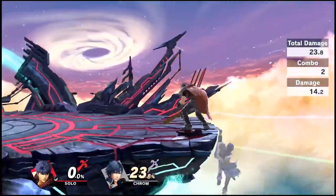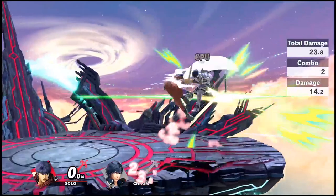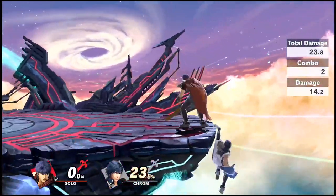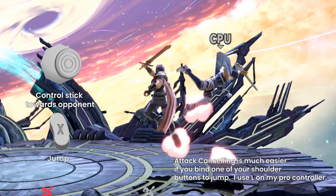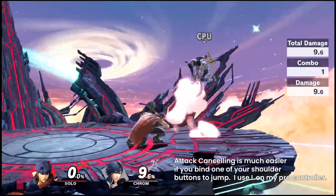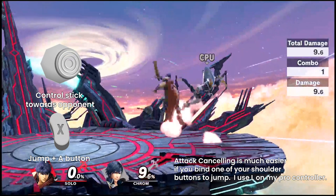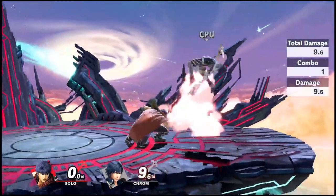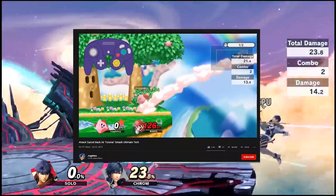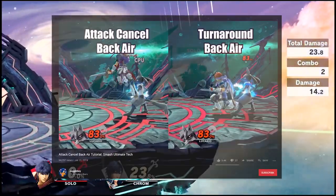I've had a lot of people ask if I'm attack canceling these back airs in this combo. For those who don't know, attack canceling is a tech discovered very early in Ultimate where you cancel a forward tilt with a jump while holding the control stick in the opposite direction. Because of a quirk in Ultimate's buffer system, this results in a back air in the opposite direction and it actually comes out slightly faster than a normal or turnaround back air. I'll put a link to a popular guide on how to execute this.